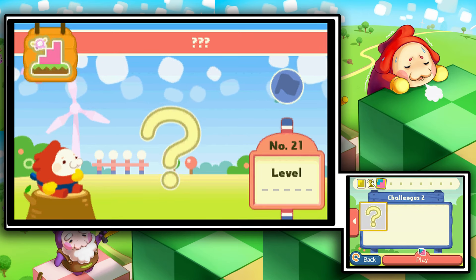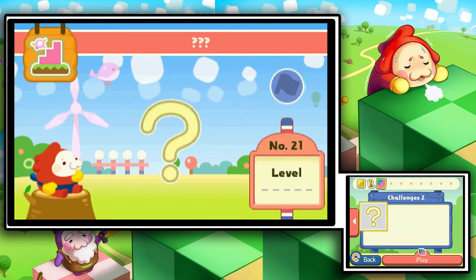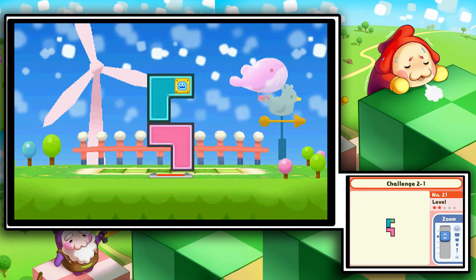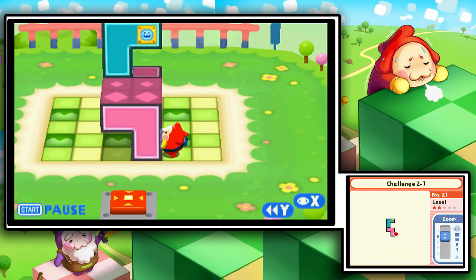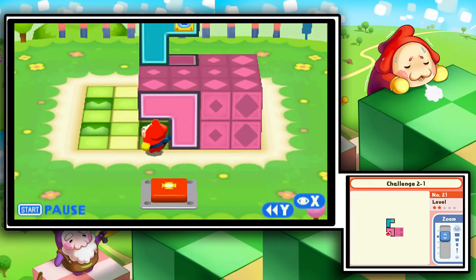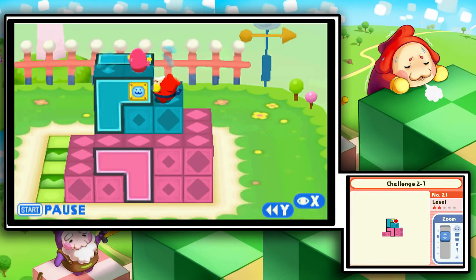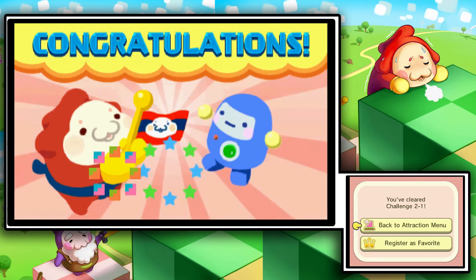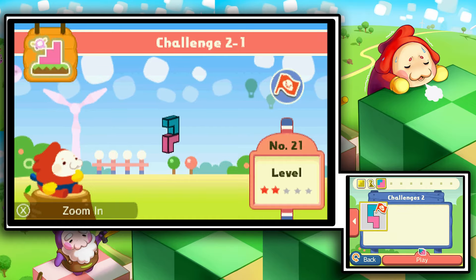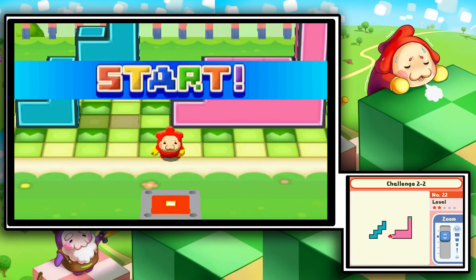Ladies and gentlemen, my name is Ellison Cruz and I cordially welcome you back to another episode of Stretch Mode. We've got ourselves some challenges to do after completing some murals — these are gonna be so much more difficult. I'm curious to see what they're gonna throw at us. I just got off work, it was a very long day, and I need to blow off some steam the only way I know how: semi-obscure puzzle games played on the internet for like six people to watch.